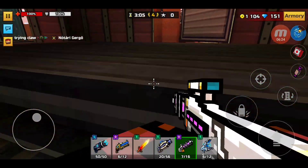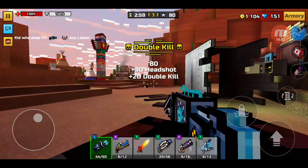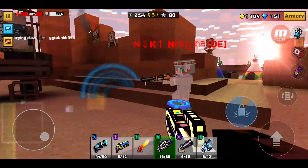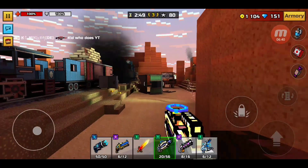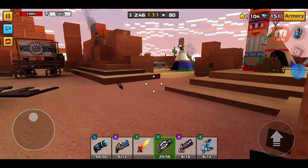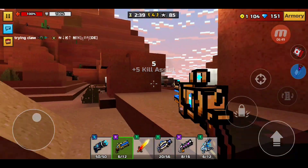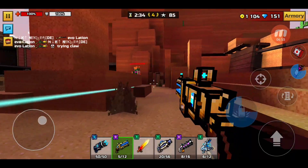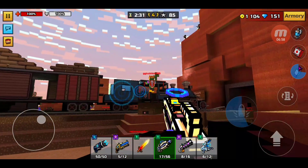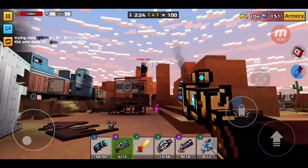Right over here we have this dude — prototype is out already, got that. Exterminator and barrier rifle. Barrier rifle is actually really good — one of my favorite weapons in the special section. I just missed all my shots, if I was hitting them that would have turned out much differently. He's like one shot — come here. Got him! And now we need the exterminator kill.